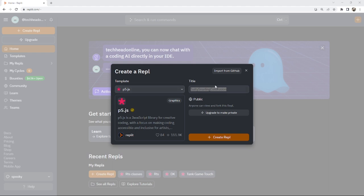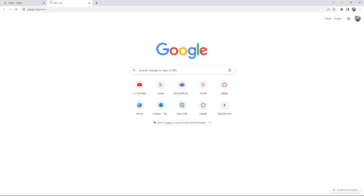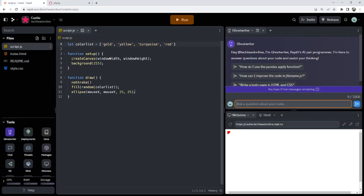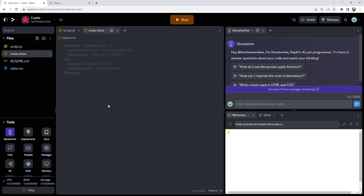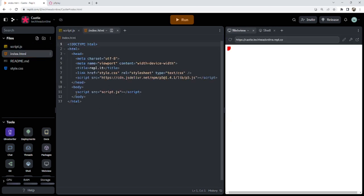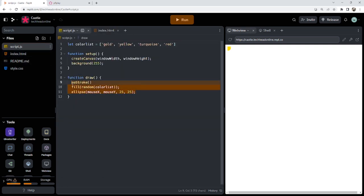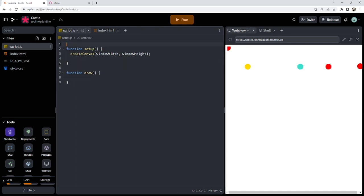The first thing we're going to do, as usual, is go onto Replit and make a project in p5.js. Go onto p5.play, get the library to copy in, go to our HTML page, replace that script as normal, and get rid of all the boilerplate we don't need. Okay, so we're ready to start.